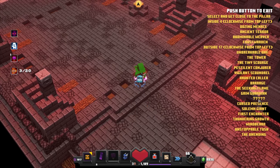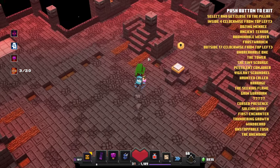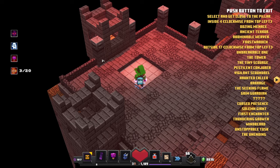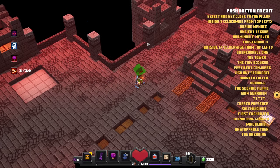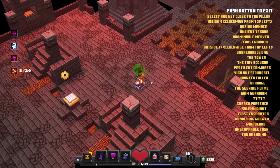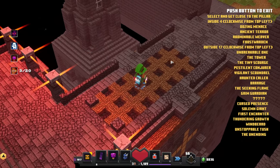So right now I'm going to summon the Mushroom Monstrosity, to have a chance of finding the unique Gilded Fighter's Bindings — this is after the Grim Guardian. Let's count together outside clockwise: starting at the top left, that's the Unbreakable one, then the Tower, the Tiny Scourge, the Pestilent Conjurer, the Vigilant Scoundrel, the Haunted Color, Barrage, the Seeking Flame, the Grim Guardian, and right after that we have the Mushroom Monstrosity. Standing right here — this time it does work.